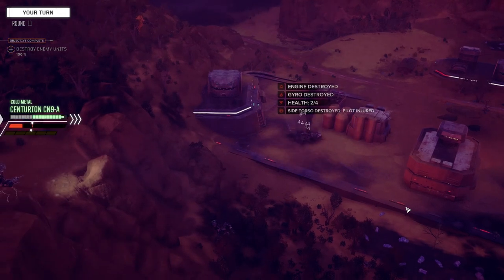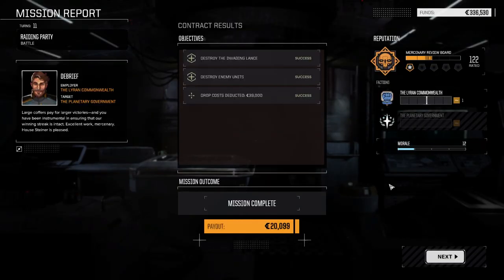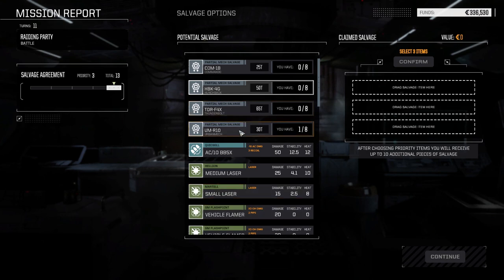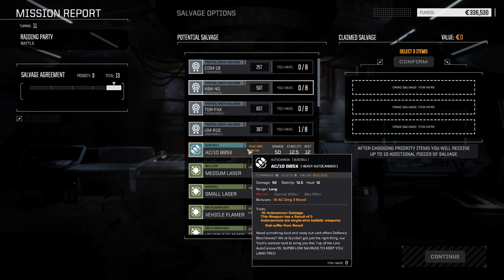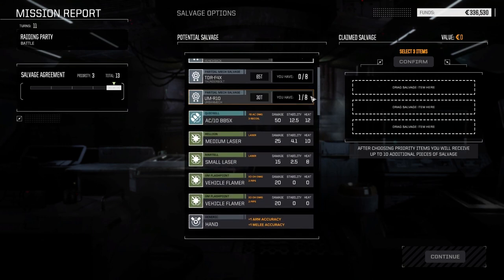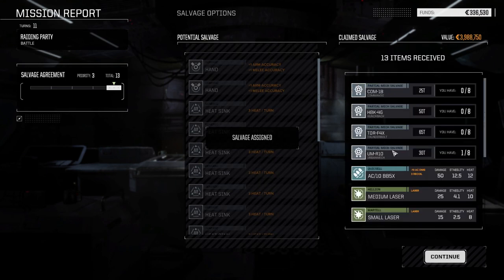Bang, you're dead. The Centurion took a big hit - I should have moved that turn but I wanted him to shoot for the Centurion. We only got one Thunderbolt part, oh well. This is worth 90 grand - not worth anything. Is there anything down here that we want? Doesn't look like it. We got all four mech parts - the Thunderbolt part, Hunchback part, Commando, and Urban Mech part.